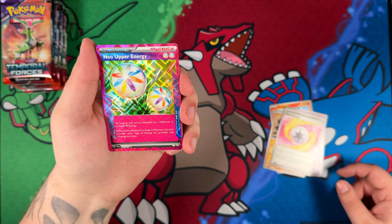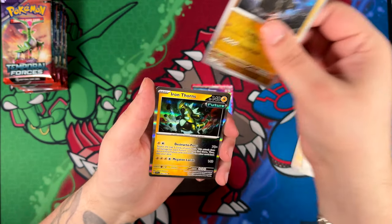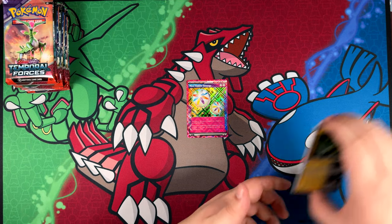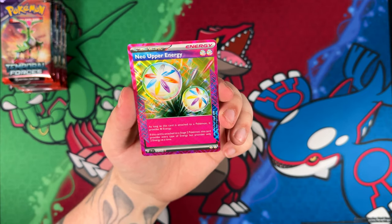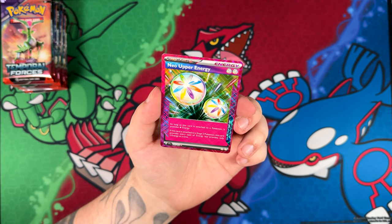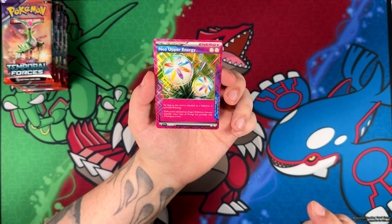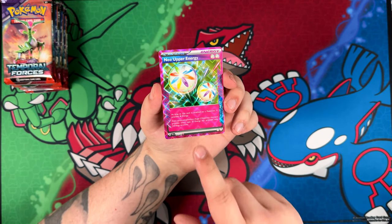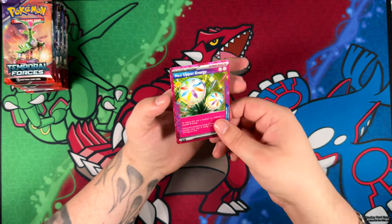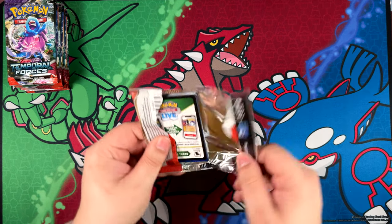Wait — that's the second ACE Spec card! Maybe I'm wrong and the one ACE Spec card per booster box only applies to Japanese booster boxes. Neo Upper Energy. I have no idea how good these ACE Spec cards are — I'm just going to take a guess and I think this might be way better than the Awakening Drum that we pulled, maybe even one of the top ACE Spec cards. Actually that's probably not true — I think Catcher was announced or something. We'll figure it out right after the video.